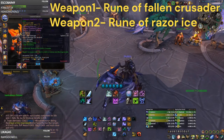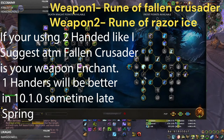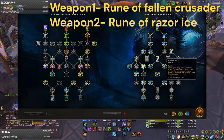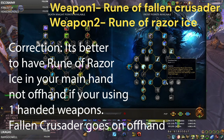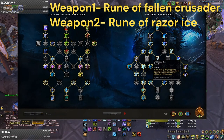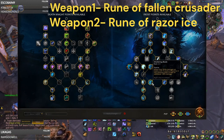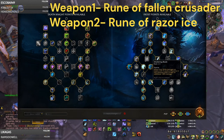For your weapons, you're going to want Rune of Fallen Crusader and Rune of Razor Ice. The reason you want Rune of Razor Ice is because of Avalanche and Shattering Blade - these are going to help you stack Rune of Razor Ice extremely fast so that a lot of your Frost Strikes are going to deal 100% additional damage, which is huge. Sometimes you're doing 100k plus Frost Strikes, and this actually happens very often.